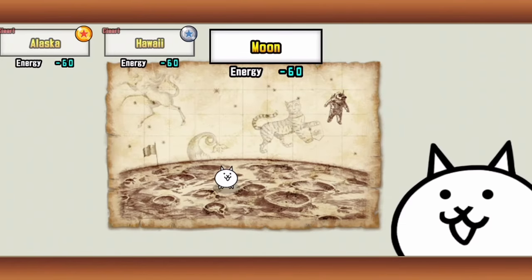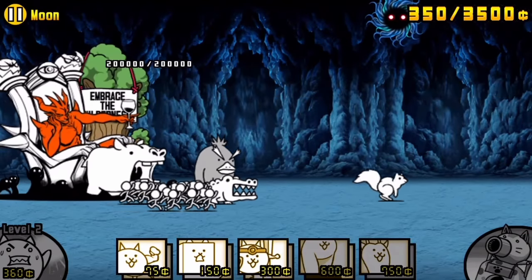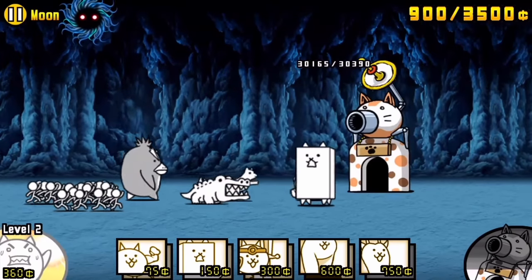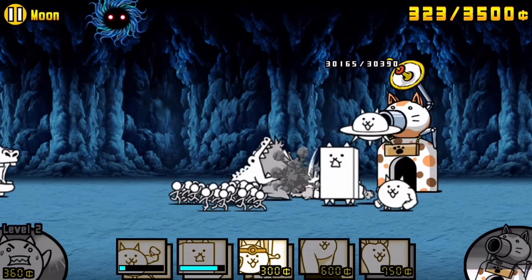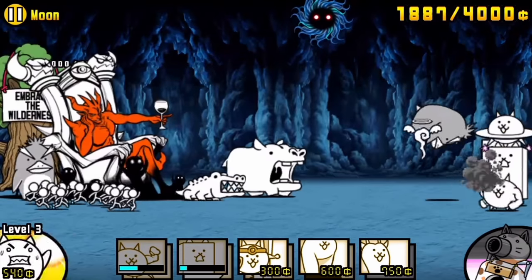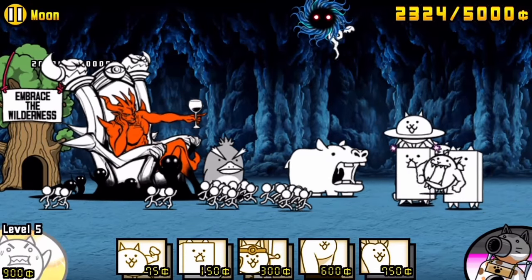Alright, here we go. So if you have all the requirements, all you gotta do is follow this guide and it's a guaranteed win. No cat food needed. So when we start off, let's stall the enemies towards our base and try to get our cat wallet maxed out so we can get that extra money production speed and have a nice stacked wallet. Now bring out a UFO, but only bring out one, just to clear up any large groups of enemies, because it'll help us stack up our wallet way quicker than having just a bunch of walls.